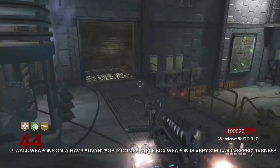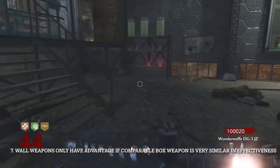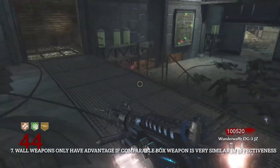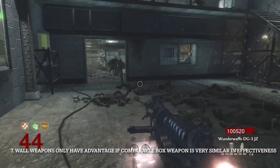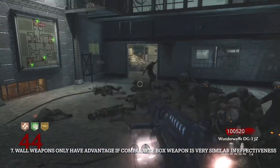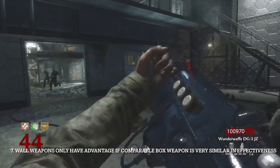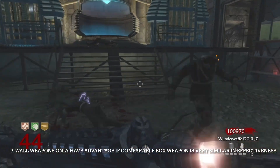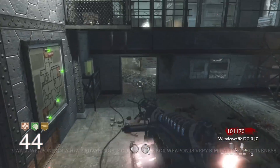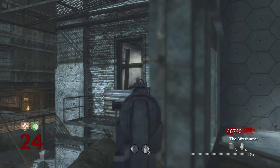Number seven, wall weapons do not have any type of advantage unless two guns are really similar and one of them is a wall weapon. We are looking for the better performing weapon, not the more convenient one. A lot of times people choose a wall weapon just because it's easy to grab, but these lists prioritize the pure performance of the weapons themselves. I trust you guys to pick whatever fits your play style — I'm just here to tell you which ones perform better.